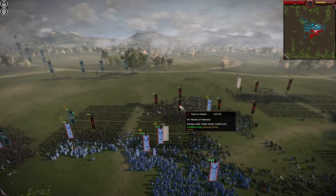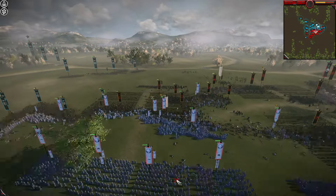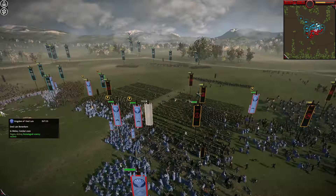You see archers here dueling — they're trying to take out what looks like Orc Pikemen, Morannon Guard, Black Numenorean Warriors as well. These are bow units going for some elite bows and elite pikes, because the Morannon Guard are very good — a really good unit.